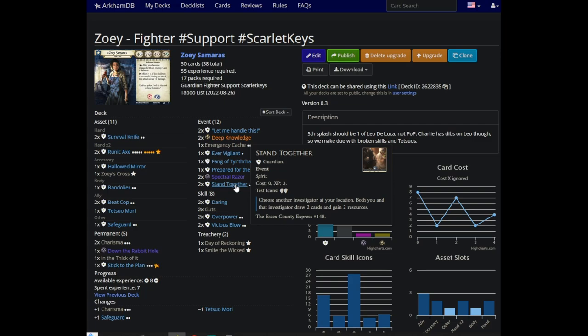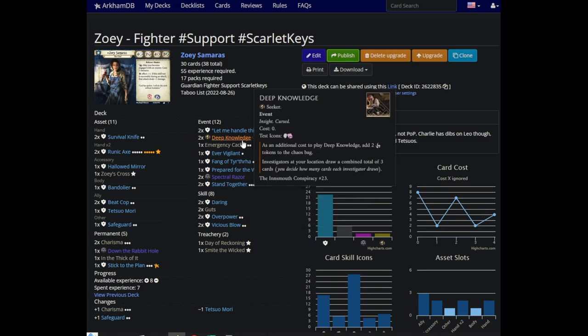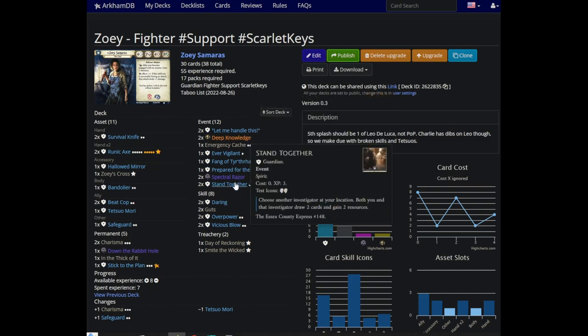Deep Knowledge has upgraded Stand Together, which I got fairly early. I think most people wait too long to buy this — it's an incredible card and you should be buying it relatively quickly, especially in two-player. In two-player this is just one of the best cards in the game. It's Deep Knowledge except it draws another card, gives you four resources, and doesn't put curses in the bag. So yeah, it's a pretty damn good card.